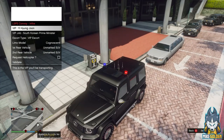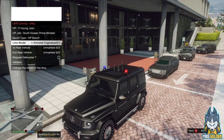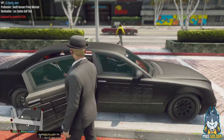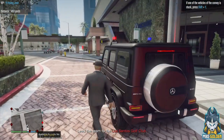We've got Yi Hong-jun, the South Korean Prime Minister. Let's put him in an Armored Cognosetti — that's good — and two unmarked SUVs. Let's get you in the back of the armored vehicle. We're going to get you transported there safely. Alright boys, let's get out on the road. We're taking him to the Los Santos Golf Club.